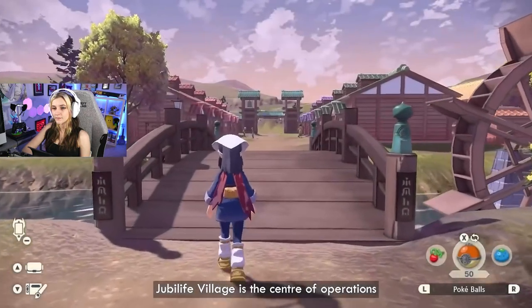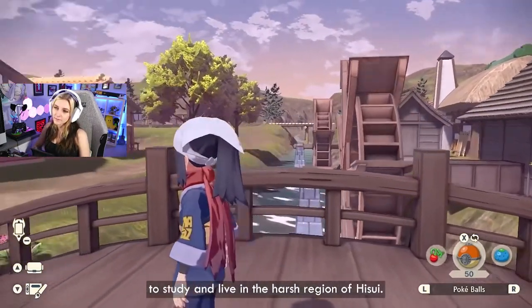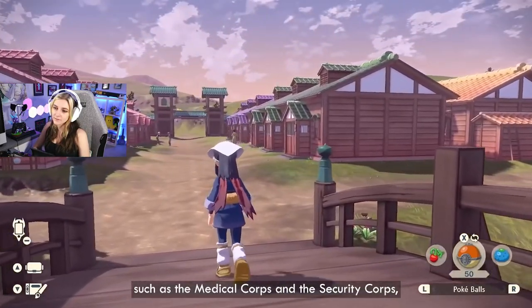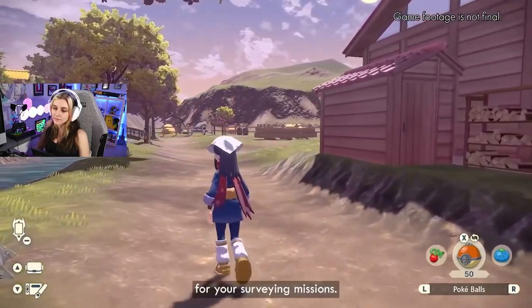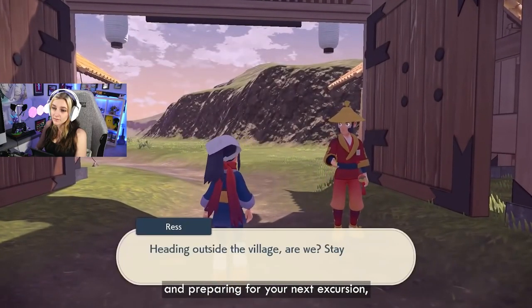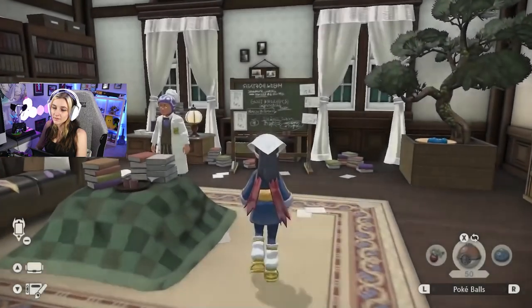Jubilife Village is the center of operations for the Galaxy Expedition Team, a group made up of people who have come from different regions to study and live in the harsh region of Hisui. The Galaxy Team includes various Corps such as the Medical Corps and the Security Corps, as well as the Survey Corps which carries out research on how Pokemon live. Jubilife Village will serve as the base for your surveying missions. After receiving a mission or a request and preparing for your next excursion, you'll set out from the Village to study one of the various areas of the Hisui region. After you finish your survey work, you'll return once more to prepare for your next task. That's cool!